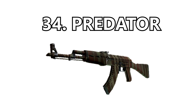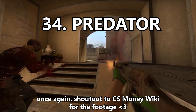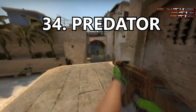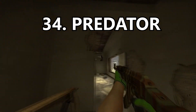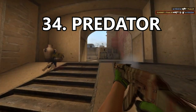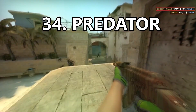Coming in at number 34, the worst AK-47 skin in my opinion is the Predator. I just don't like it — it's very very boring. I hate the pattern on it and I hate the brown and olive color combo. I don't think they work really well together. It does kind of match a commando vibe which I like, but it's just not a very good looking skin.